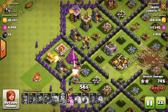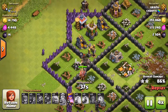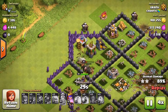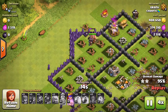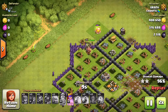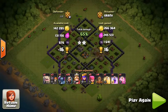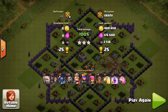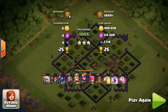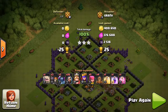Just pure carnage chopping through those walls. There she is boys — beautiful loot. Came out with about 2,000 dark elixir after all the troops and spells were spent, almost 400,000 elixir, and over 400,000 gold.